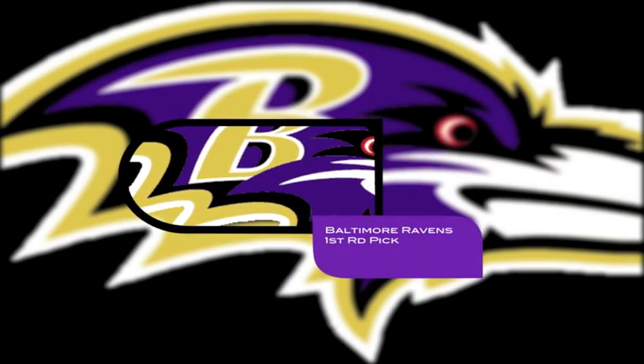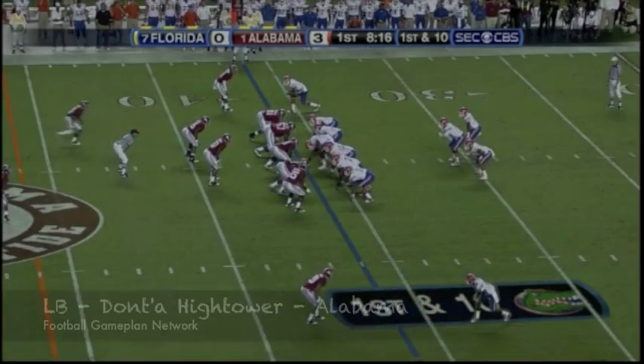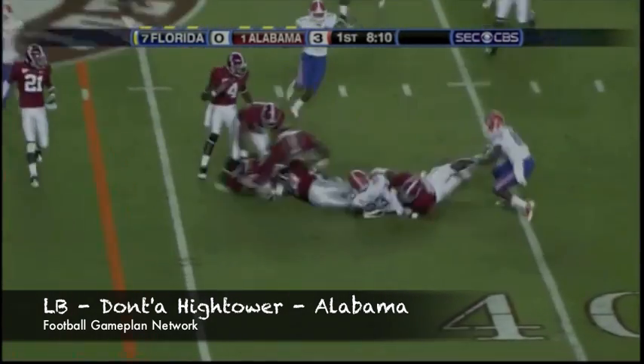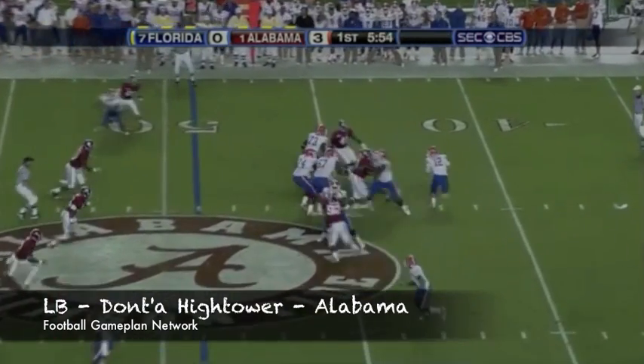The Ravens are on the clock, and I'm going with Ray Lewis' successor — Dont'a Hightower, out of Alabama. Going to play on the interior at 6'4", 260 pounds, plays downhill, and that's what they need. If they can get two more years out of Ray Lewis to groom this young man, they're going to not miss a beat with him as their defensive leader.